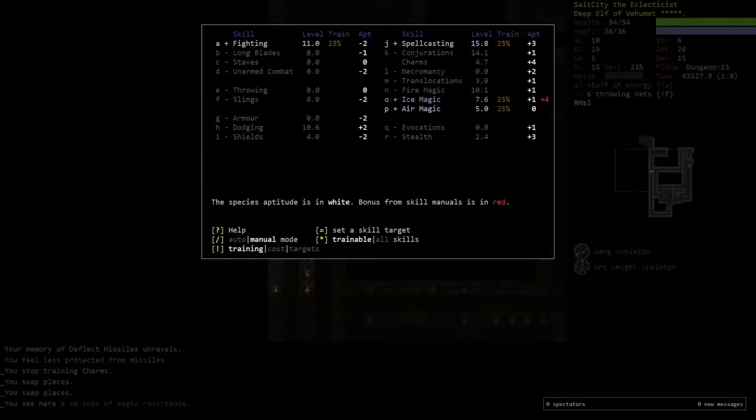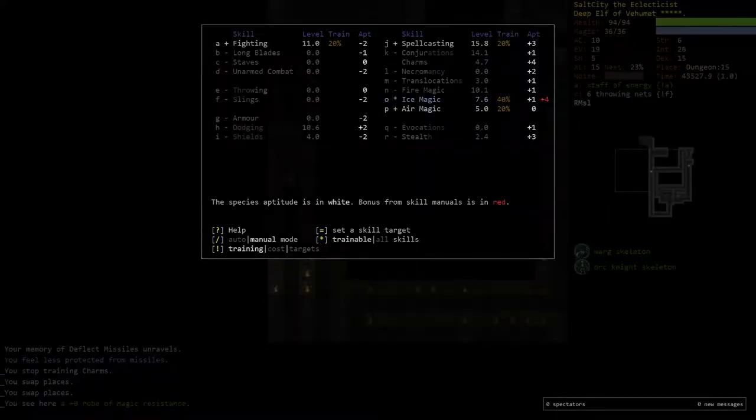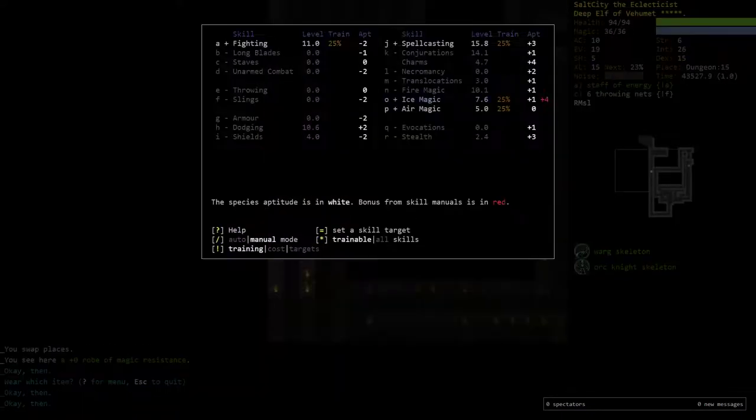What I'll do instead is put a little bit into air magic and train up ice magic a little bit more. I mostly want conjurations. I kind of want to turn it off, but I do have the manual, so it's a little bit inefficient to turn it off now — considering I have two manuals of ice magic, I might as well just keep going. Maybe I'll just burn through it really quick.